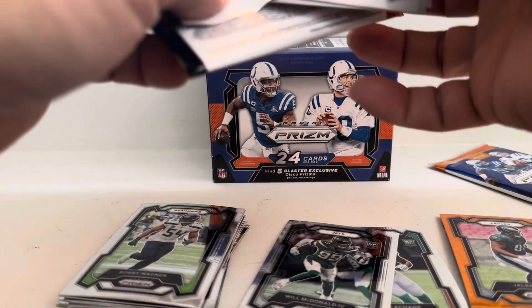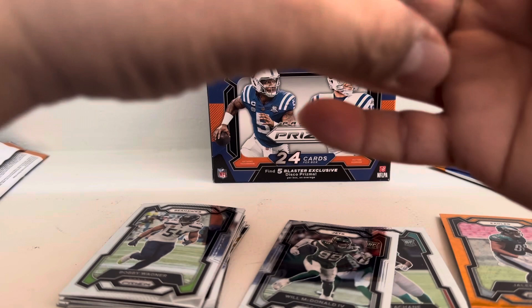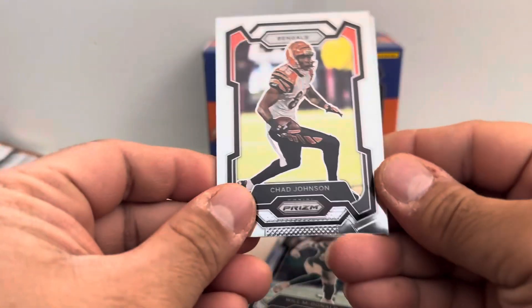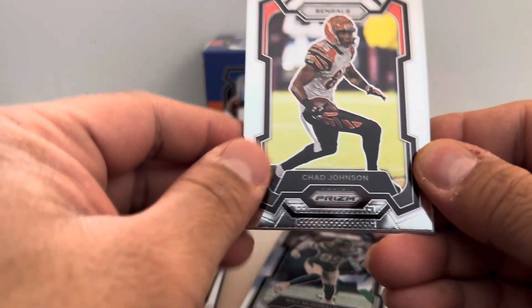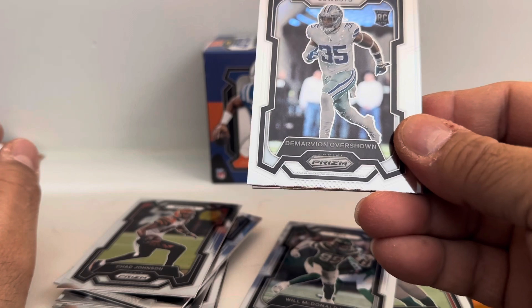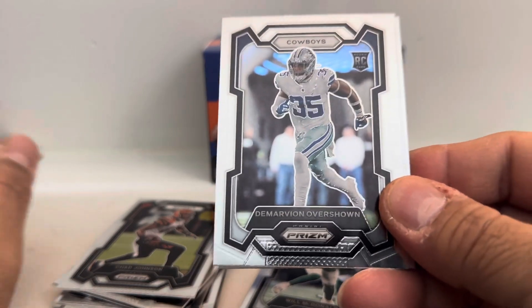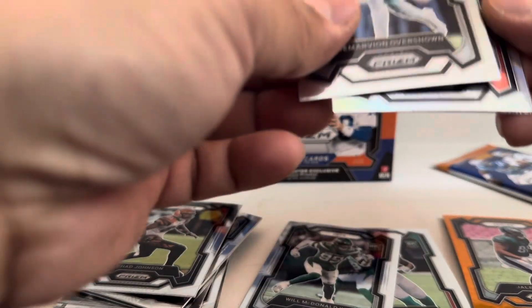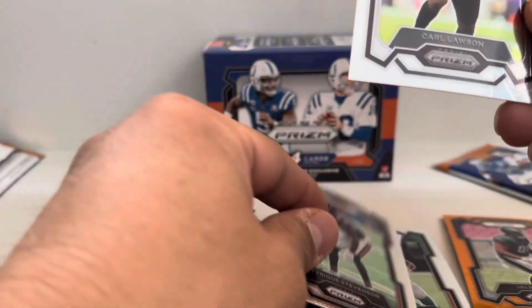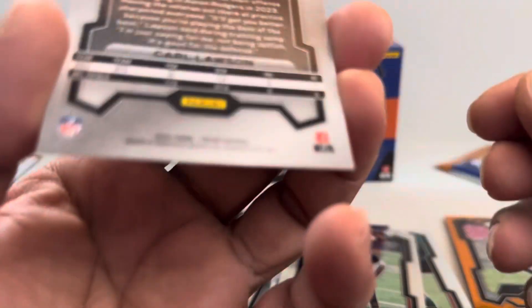Second to last pack. This is a fairly quick break since there's only six packs and 24 cards. See what we got this time: we got Chad Johnson, rookie of Marvin Overshown, Tyreek Stevenson, and Carl Lawson of the Jets.